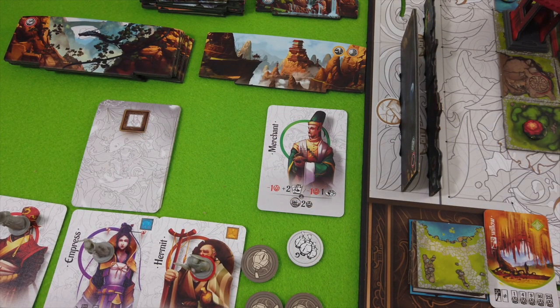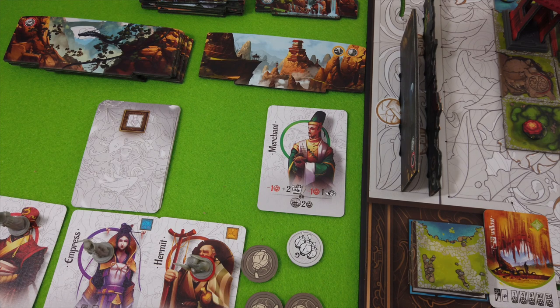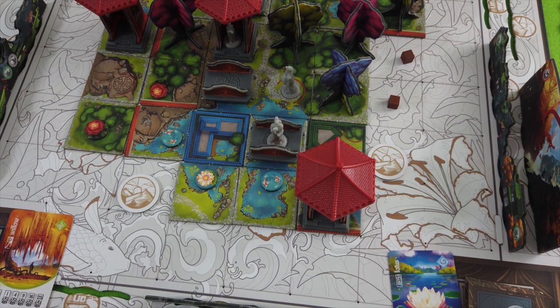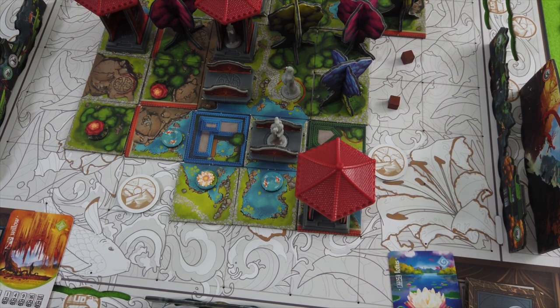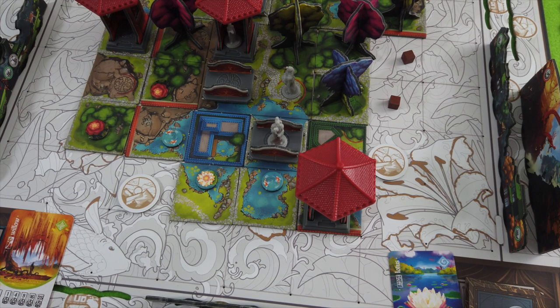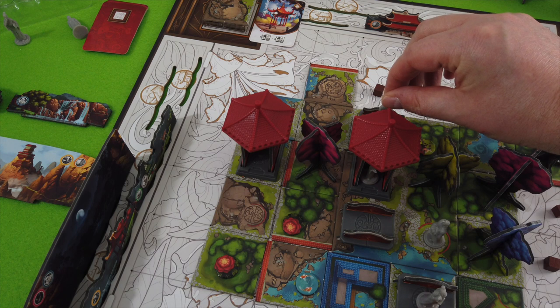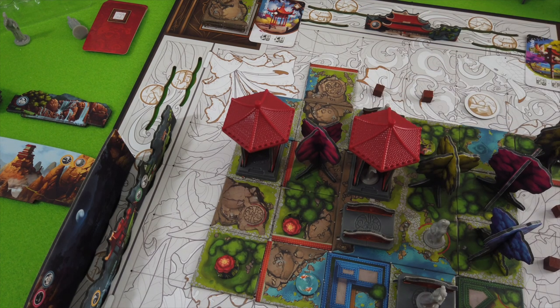I think we'll go with the officer. The merchant goes out onto the board. We have the empress — let's keep this space for her. The merchant will look at something, and we're not getting any minus points for that. This could be an interesting variant — losing points for all neutral characters. Those are the three characters. We still have to place the lotus flower — it goes in like this.